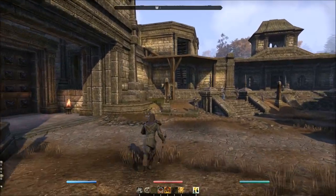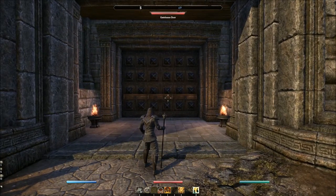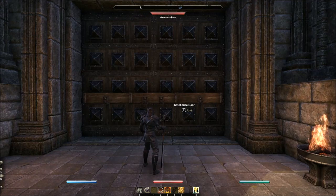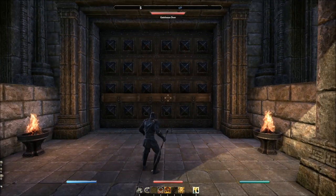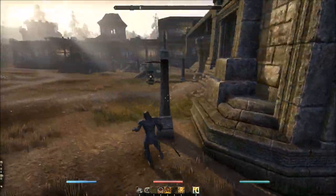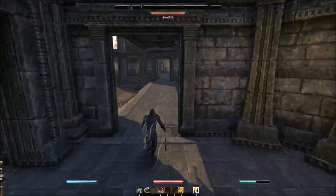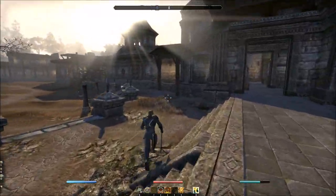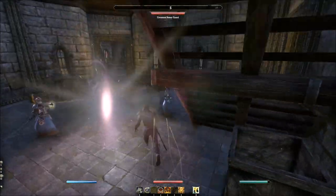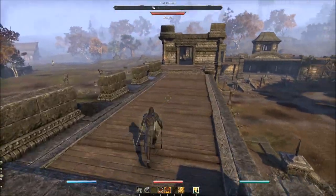Before we get started, you need to understand why people breach where they do. Number one: a gate. This uses wood repair kits to repair — it's much easier to destroy than stone. The downside is it's much easier to defend. Typically you're going to front-door keep, as they call it, when it's not protected at all — no one there and you don't anticipate any resistance. If you have max siege you can take down one of these front doors in literally a minute.